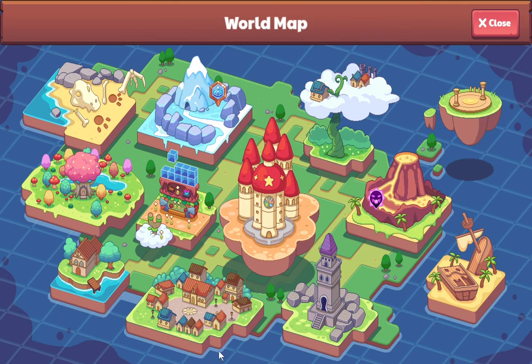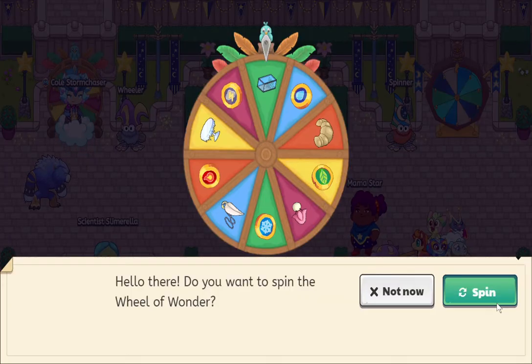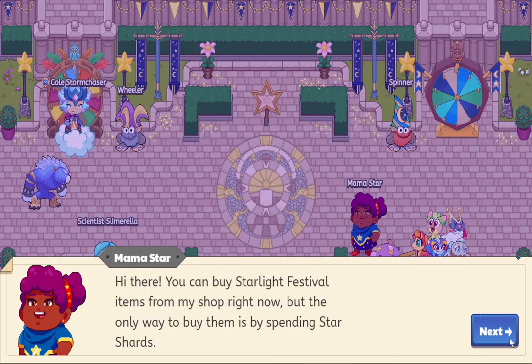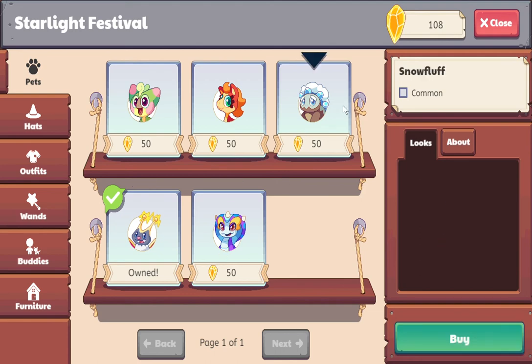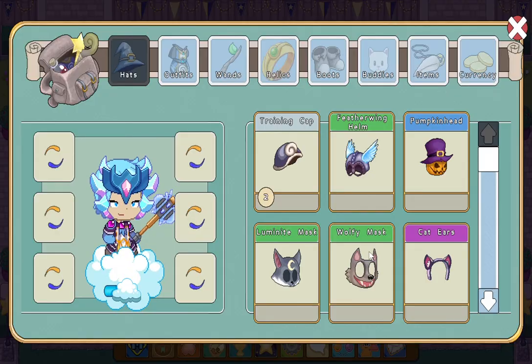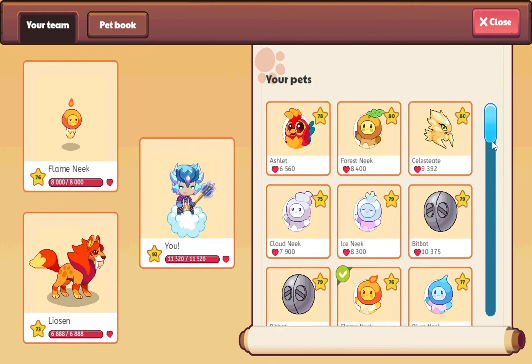Another tip is to just spin the wheel each day. You also have to buy every single item from the festival. I bought this, this, and this — they evolved. You have to be a member to buy them. I'm waiting for this guy to evolve and I'm going to use him as my pet.